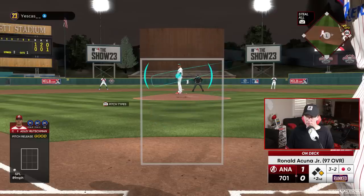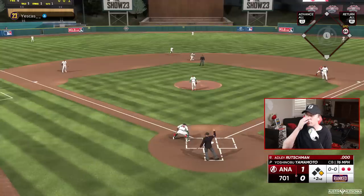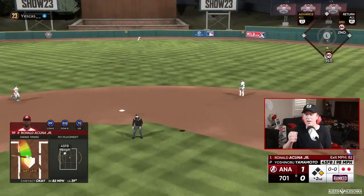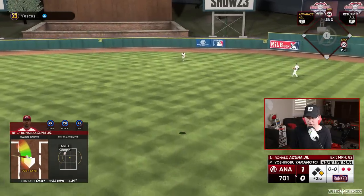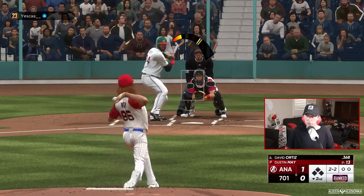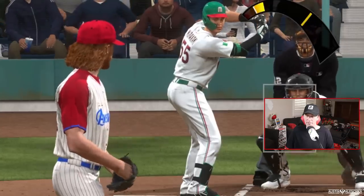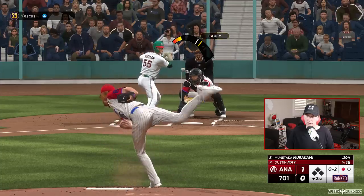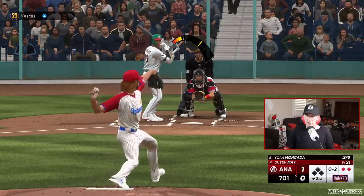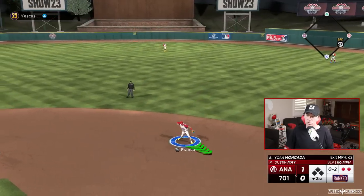They called strike three on me. I just missed that fastball with Ronald Acuna — swing a little bit earlier and that thing goes 500 feet. Dustin May's second inning of work will start with a strikeout on Big Papi. Every batter I have faced has been on the left side. Another strikeout — some of these guys are switch hitters.